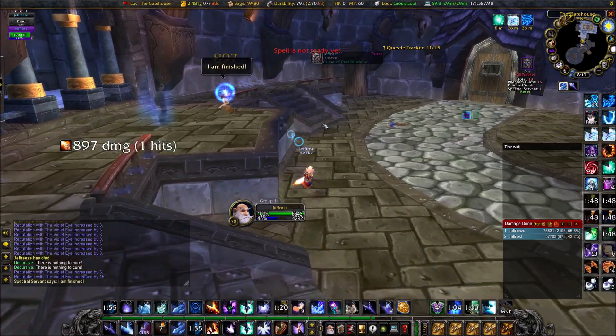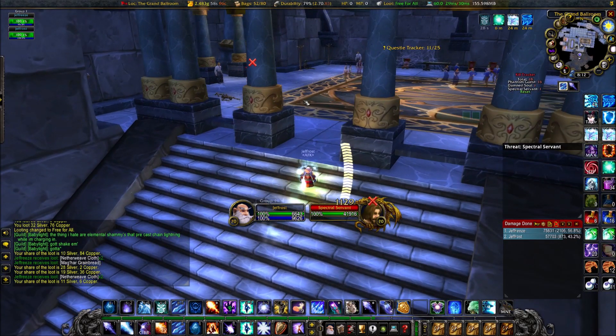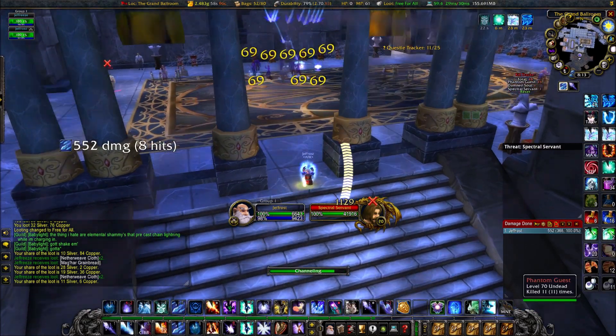You can get some good loot off of these mobs — patterns, jewelcrafting patterns, epics that drop, and of course soul shards to make some of the resist gear. I did several pulls of this, watching out for some of the mobs up top that are single pathing elites that actually run through slow and just kill you.